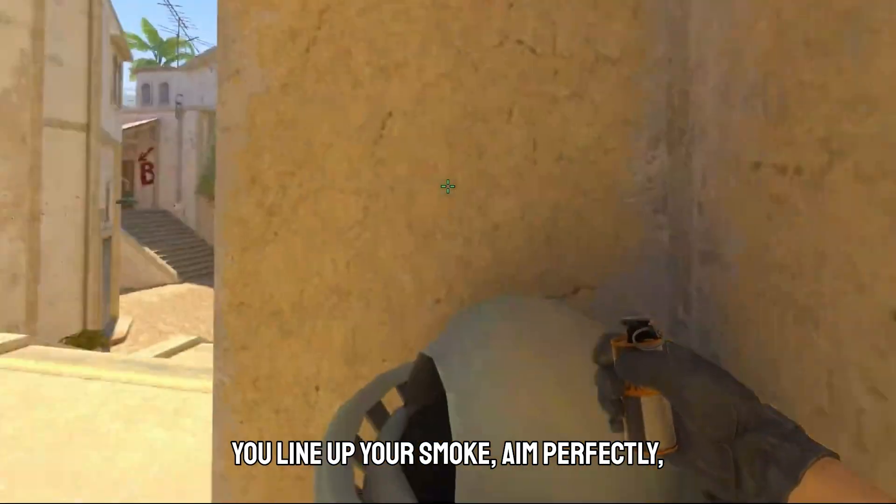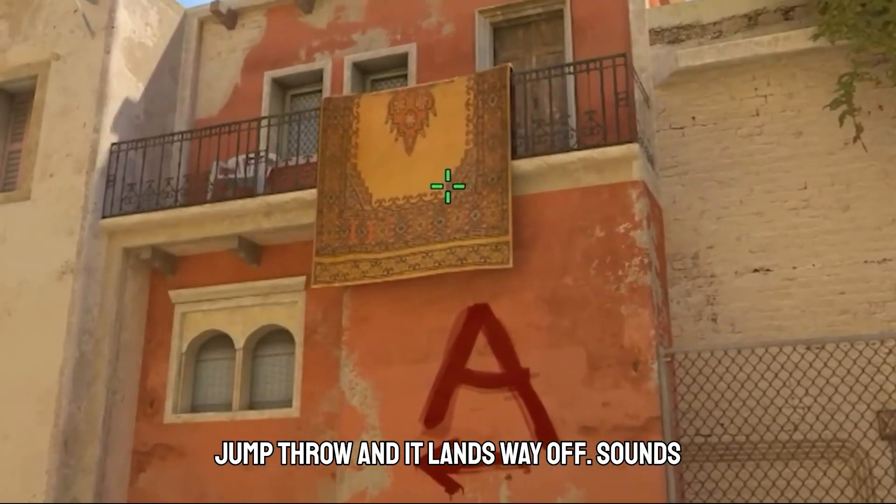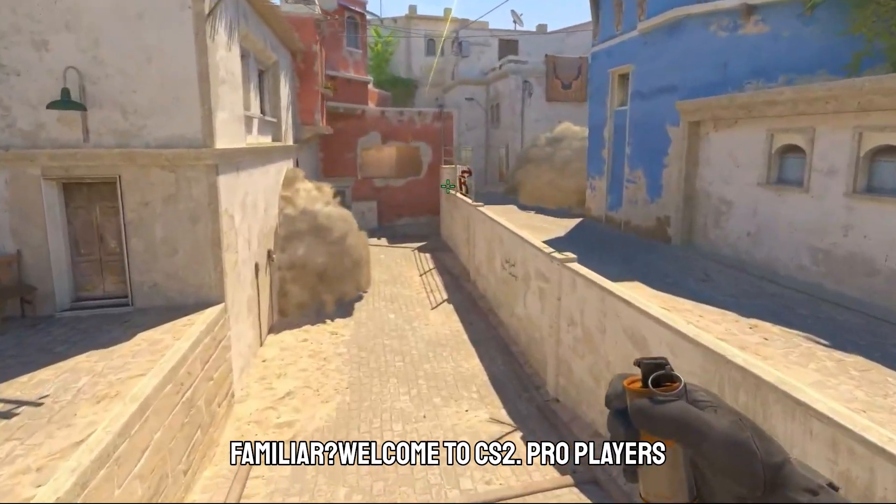You line up your smoke, aim perfectly, jump throw and it lands way off. Sounds familiar? Welcome to CS2.